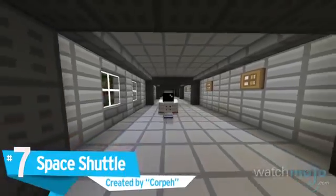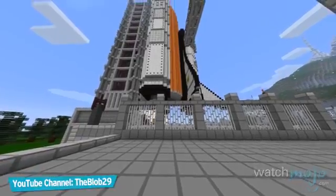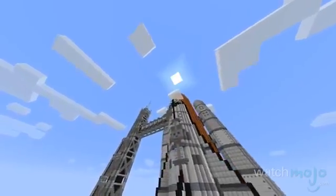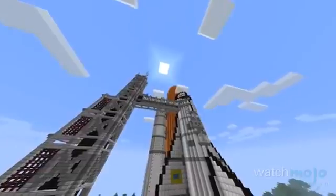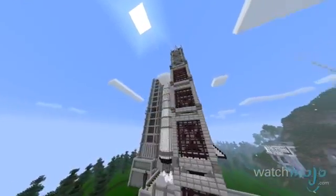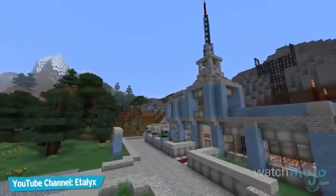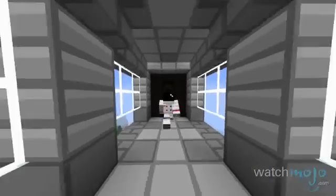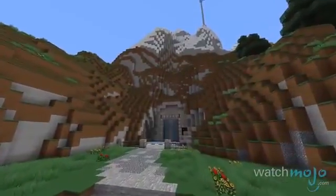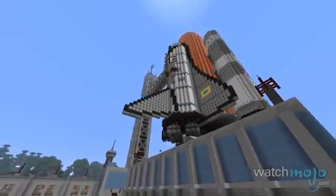Number 7: Space Shuttle. Prepare for liftoff indeed. Coref, a user from Planet Minecraft, paid effective homage to the likes of the Cape Canaveral launch site. Featuring a recreation of the classic NASA Space Shuttle as its central landmark, the map also features a launch pad and various authoritative-looking buildings that wouldn't look out of place on a military base. The project was apparently intended for a contest, but ended up being an independent endeavor when said contest fell through. Credit where credit is due — the guy sure knows his spacecrafts.